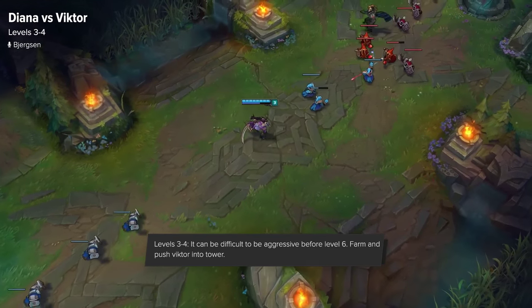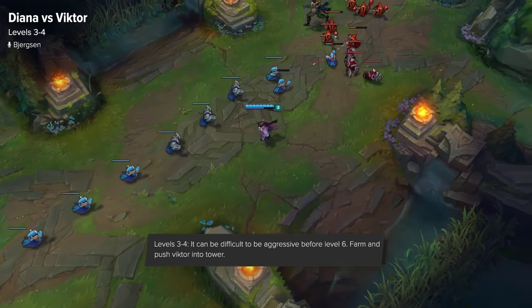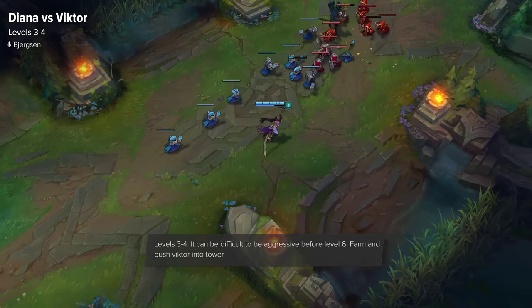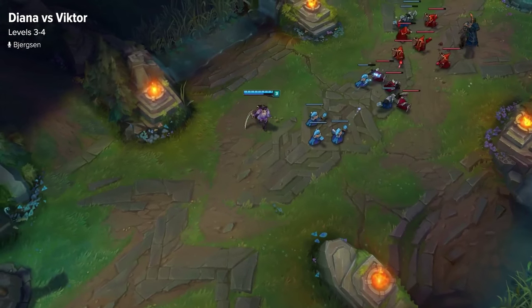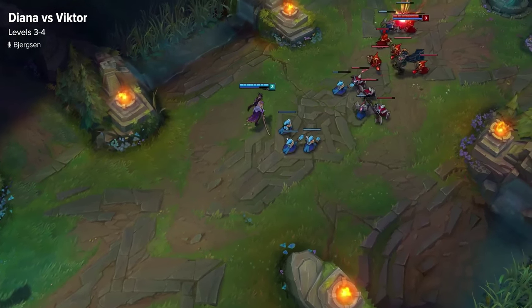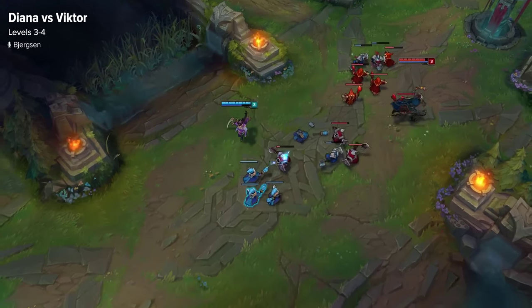Around this time, if you have enough gold, you can recall and get back in lane. If you do have an item advantage, you can play more aggressively and push. If you push Victor into tower, it's likely he'll have to either use his spells on tower to get CS, which will make him low on mana, or just straight up miss CS.